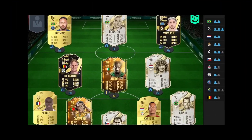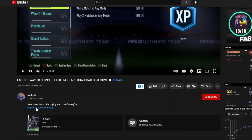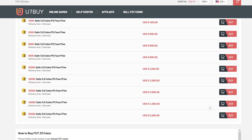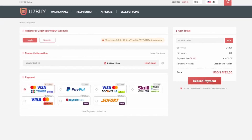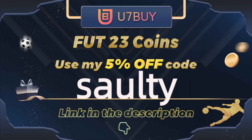If you want a team like mine on the screen right now, head over to the link in my description and it will take you to a page where you can select PS, Xbox, or PC services, and you can buy players, coins, whatever you want. They are the best in the market for coins and players. To save yourself a further 5% off your order, use 'salty' at checkout.